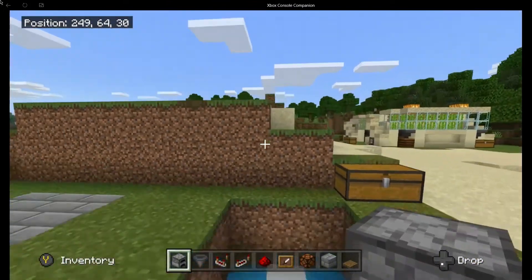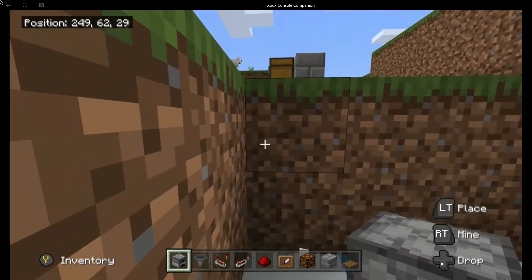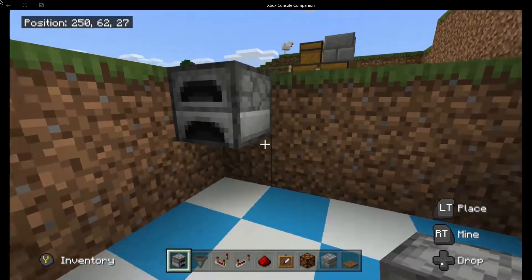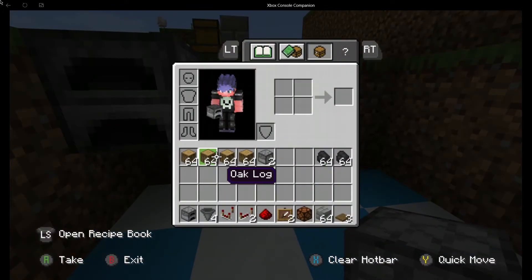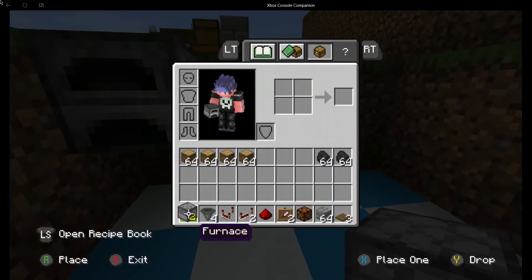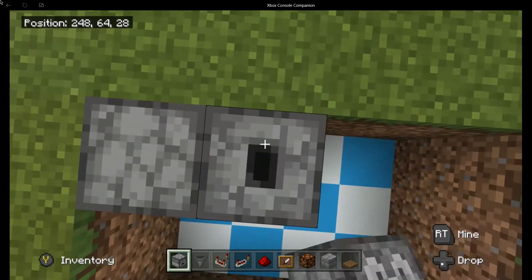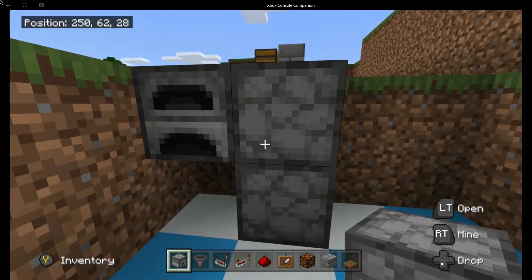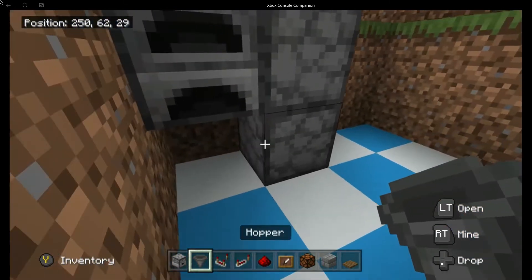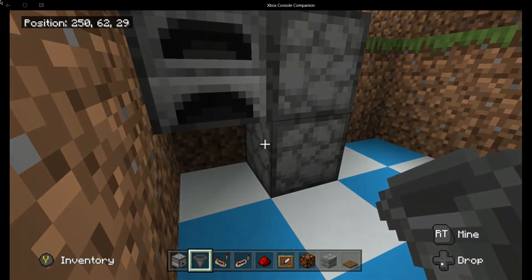Go into your hole. We need to go down in this corner and, on the wall, place your furnace so it's over in this corner here. Get your droppers. You need to go up with the dropper, crouch to place, then up with the hopper, so the two hoppers are facing upwards.